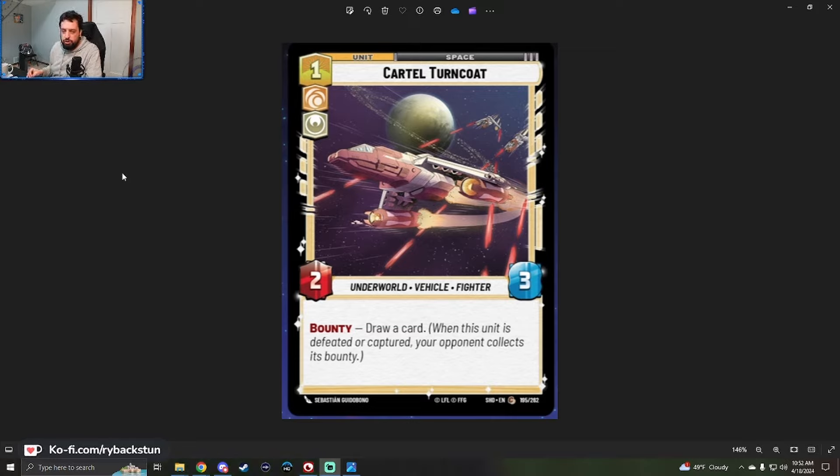Very powerful for its stat line — one cost, 2/3, as a space unit. Because it is a one-cost, it has a drawback: when your opponent defeats or captures this, they draw a card. You actually want your opponent to capture these more than defeat them, because if you can rescue it while captured, you can get it back — though that's another opportunity for bounty. This card wants to be aggressive, getting two on the board round one and attacking with both on round two. The downside of your opponent drawing when they defeat this is what's really holding me back, but we're early in the preview season.